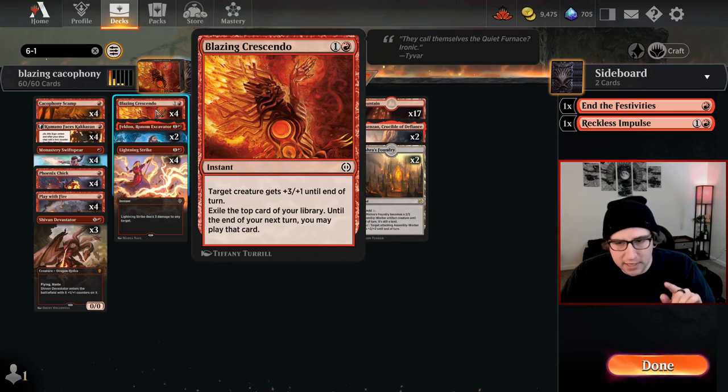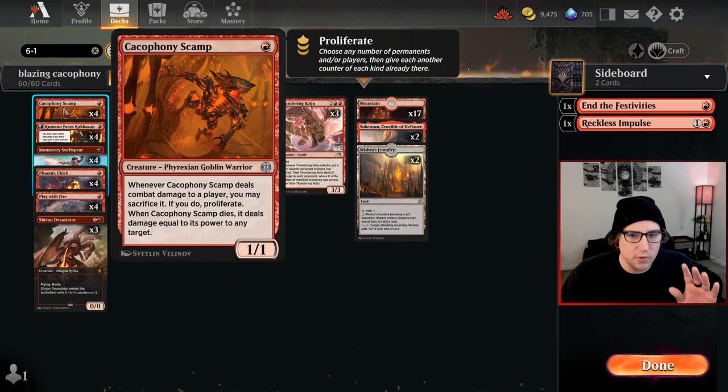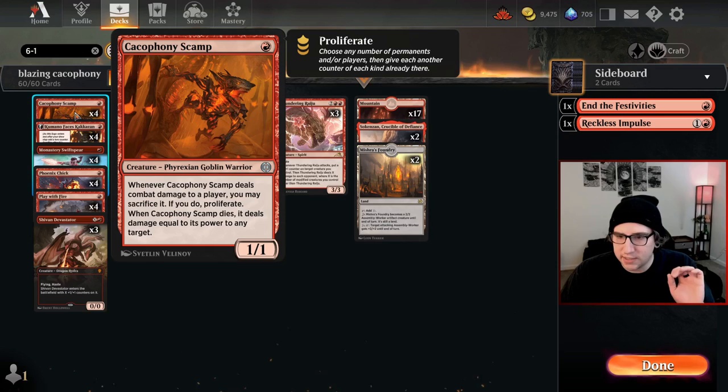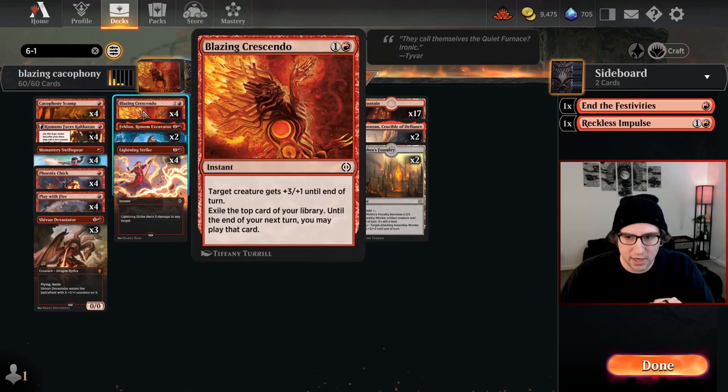What's even more beautiful about Blazing Crescendo is combining it with Cacophony Scamp. It's a one/one without haste, but the proliferate can work if you have a Phoenix Chick with a one/one counter. If it dies you deal its attack damage to anything including face. Turn one you play it, turn two you swing with Scamp with Crescendo — you're doing four damage, sac it, and you do a total of eight damage on turn two.